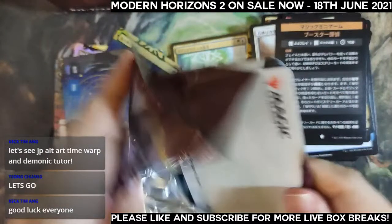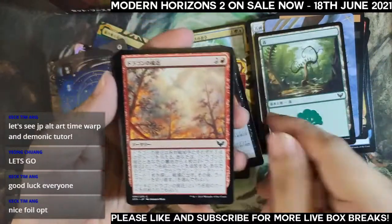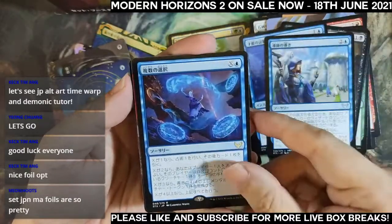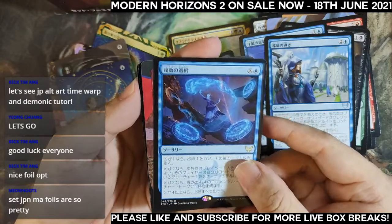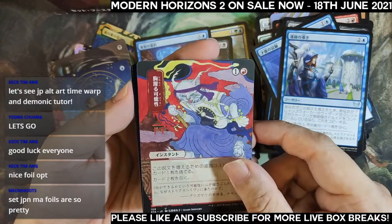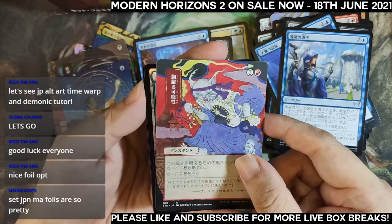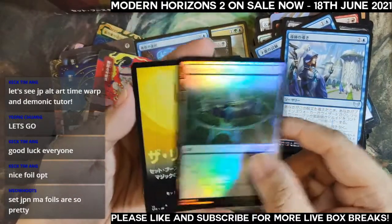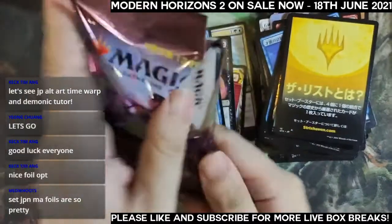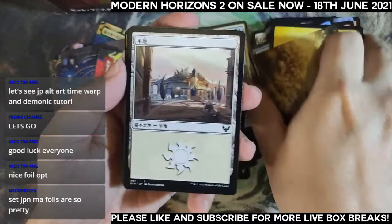Pack five for Bob: a rare lesson, Dragon's Approach, Multiple Choice. Another Japanese alternate art — Uro of Possibility. The archive arts are indeed really pretty. Pack six: two, four, six — we have a mythic in the wild card slot, so we still have another rare slot. Cultivate is our archive, and just a foil common. Last four packs for Bob.